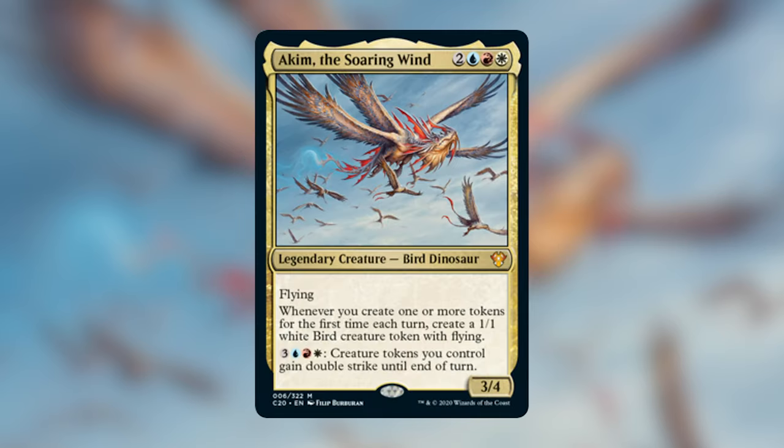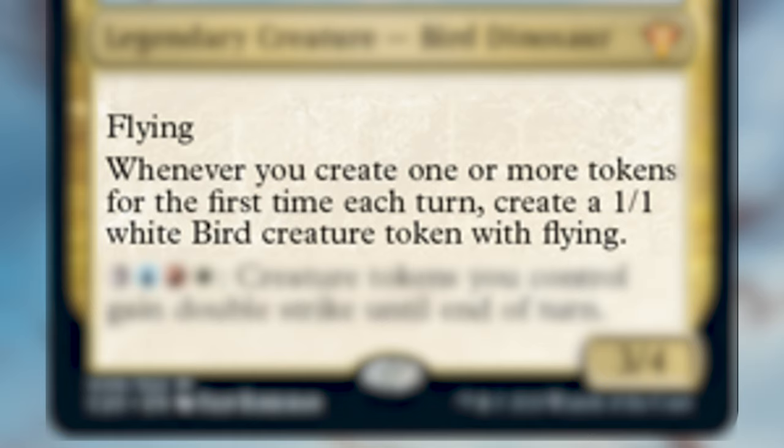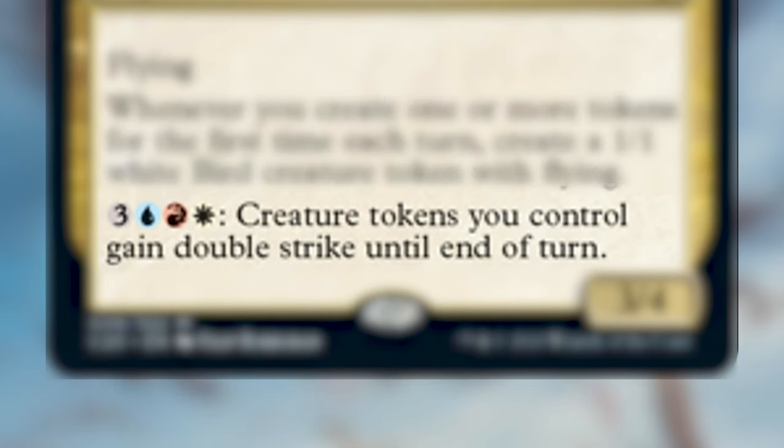Today's deck will be on Akeem the Soaring Wind. Akeem the Soaring Wind is a legendary creature bird dinosaur that costs 2, a blue, a red, and a white. He has flying, and whenever you create one or more tokens for the first time each turn, create a 1/1 white bird creature token with flying. He also has an activated ability that costs 3, a blue, a red, and a white — creature tokens you control gain double strike until end of turn.